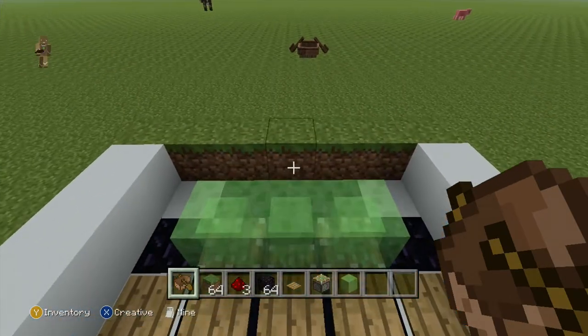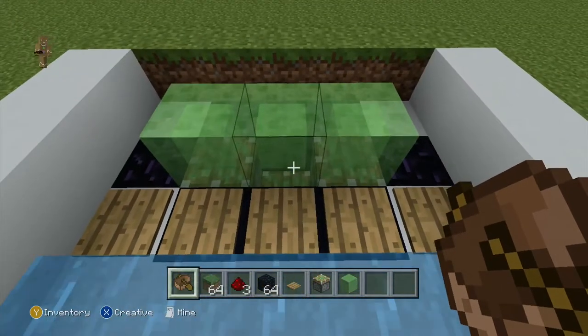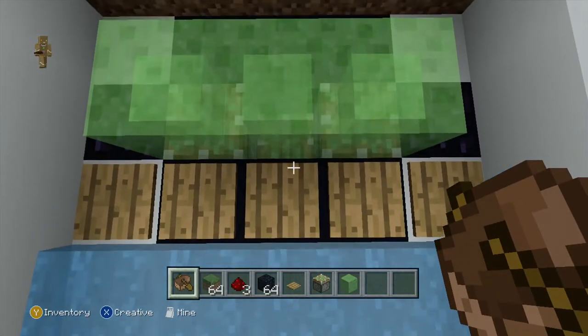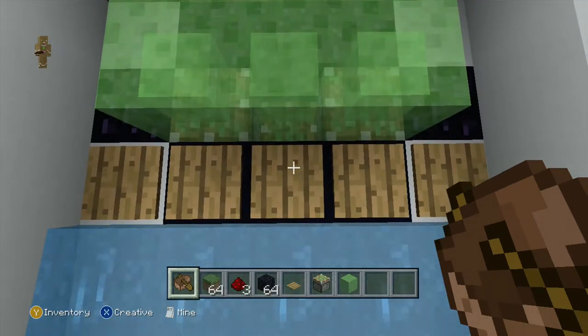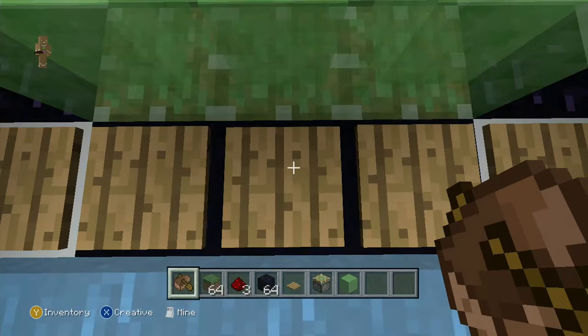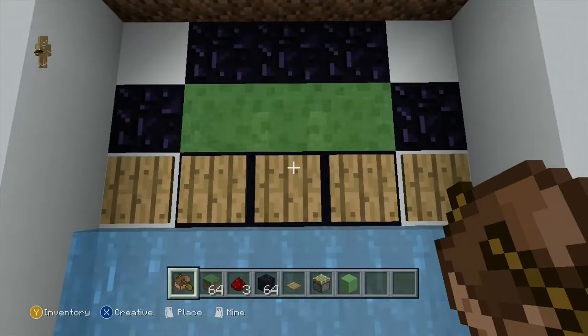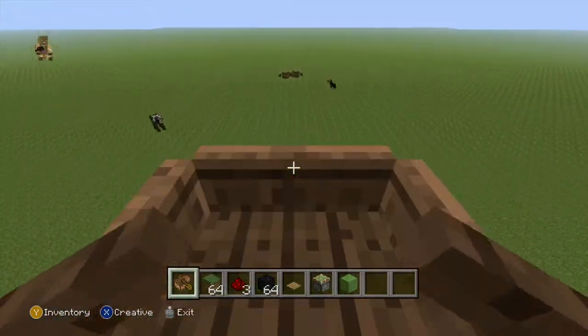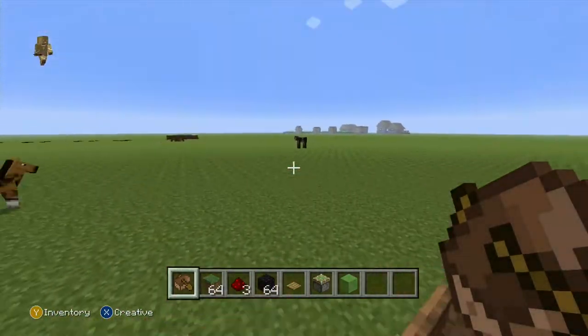If your stuff goes like this, you can see by here the piston isn't connecting to the slime block. So what you need to do — the redstone is underneath this, and then you need to stand on it to make the redstone light up. Then the piston will be pulled and pushed back up, and then when you step off it, they all go down, and that's how you reset it. Most of the time it will be fine though.